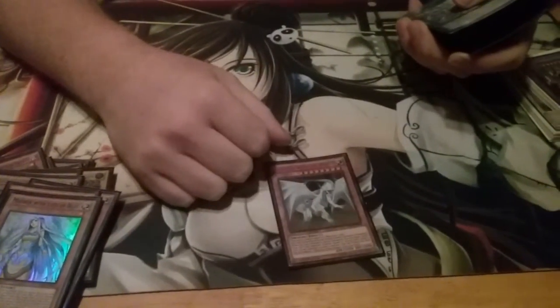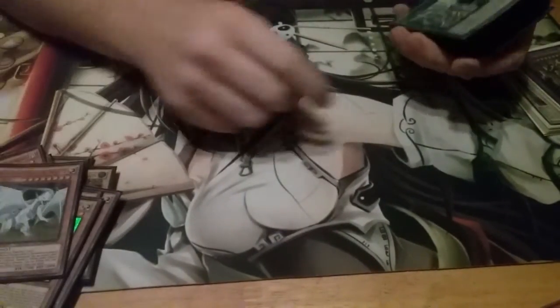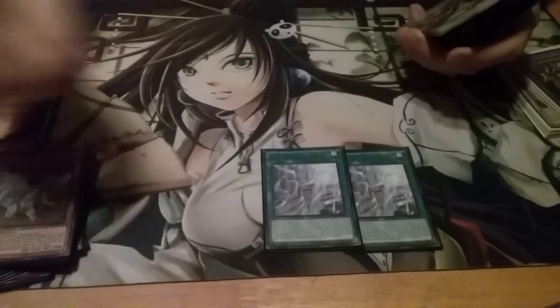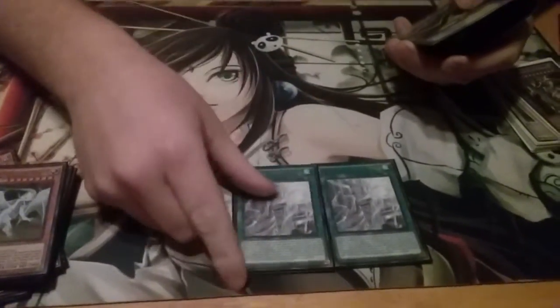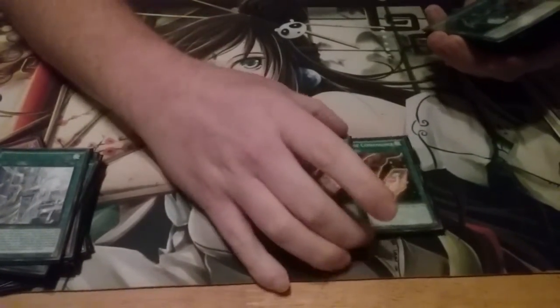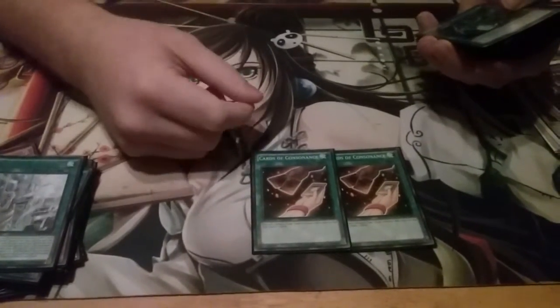I'm playing one of him for back row removal whenever I expect some, plus he's good for Trade-In fodder, and it's just another guy I can special summon from the grave. Double Mausoleum of White is great for targeting your Maiden and also summoning more than one level one light tuner a turn, which has won me games — going into Sage, then Whelp, then getting out Buster Dragon and Buster Blader. Double Cards of Consonance because I'm not running enough level one light dragon tuners to justify a third, but it's still a good draw engine.